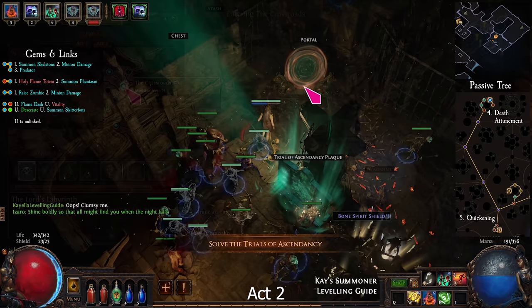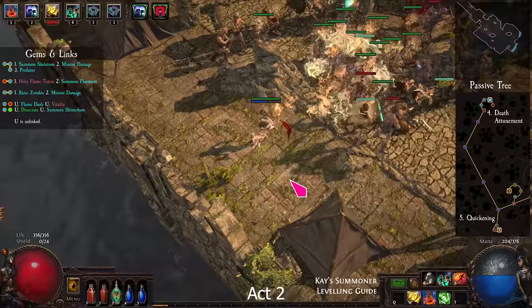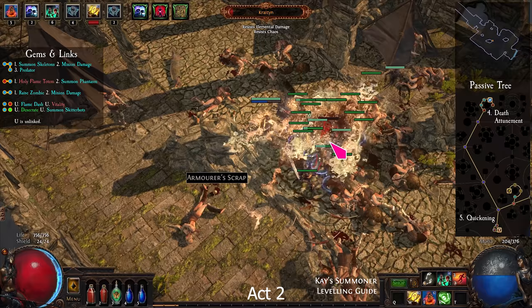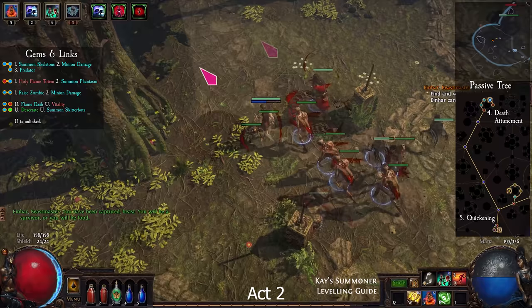Return to the Crossroads and go up the path to the Broken Bridge. Kill Kraityn. Then return to town and exit to the Riverway. From the waypoint, go left to the Wetlands and kill Oak.